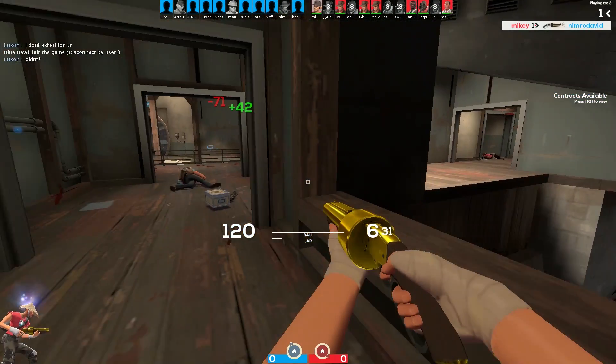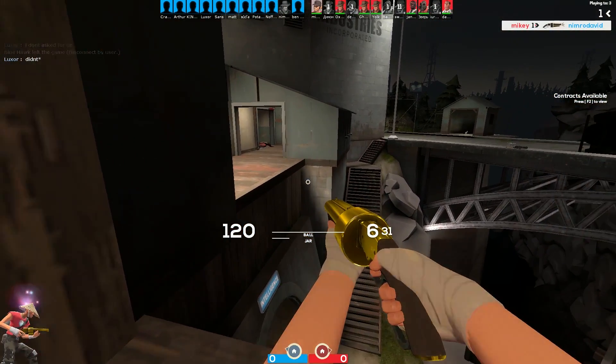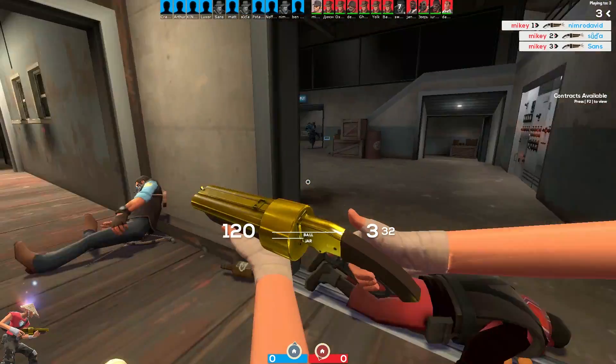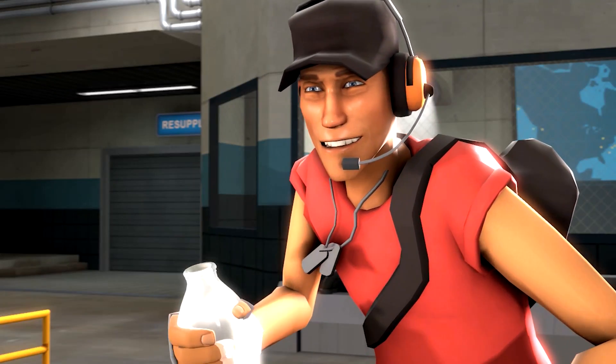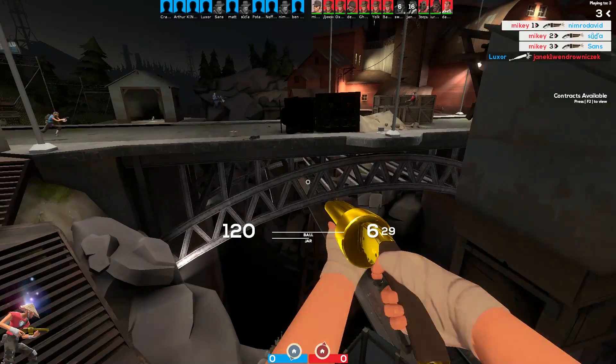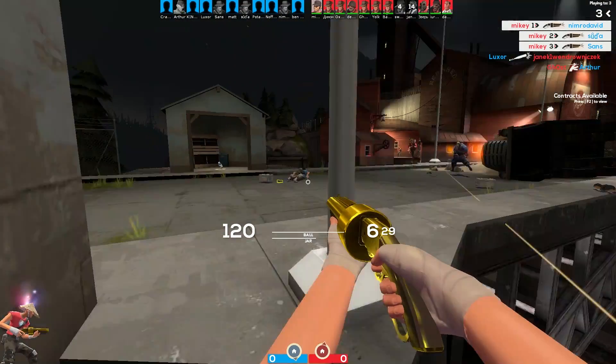Hey guys, welcome to a new video. Today we're going to be continuing the Scout's Pouch series with what is possibly my favorite Scout secondary weapon in the whole game — the Mad Milk. The Mad Milk is a secondary weapon for the Scout, and it is a glass bottle full of milk that literally nobody has the answer as to where it comes from.